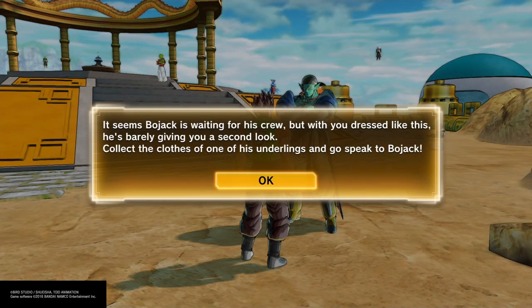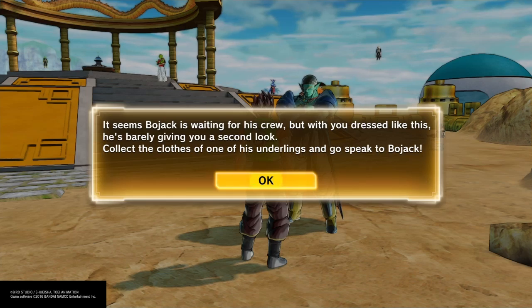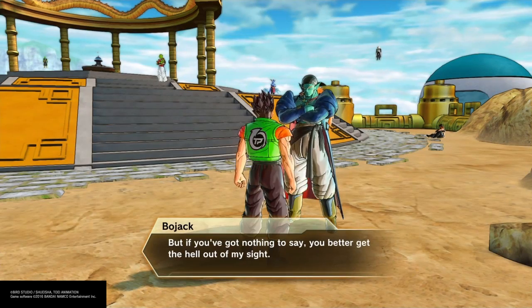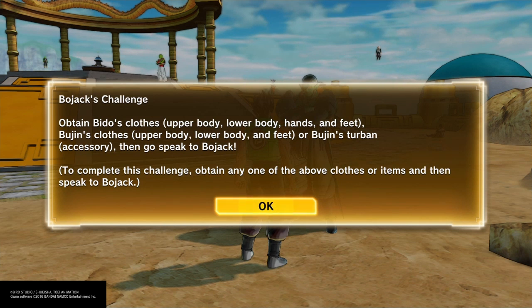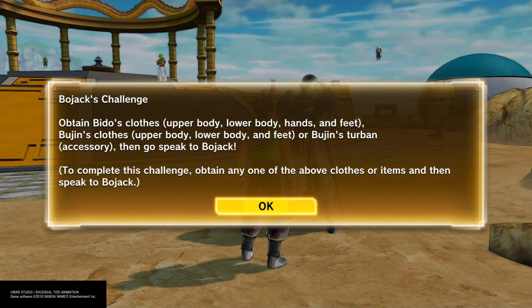He asks you to go get his henchmen's clothing. Before he even trains you and starts giving you all these moves, you actually have to go get the clothing of two of his henchmen, which are Beto and Bujin. If you're wondering where to find the clothing for those characters, it's actually in the TP Medal Shop.